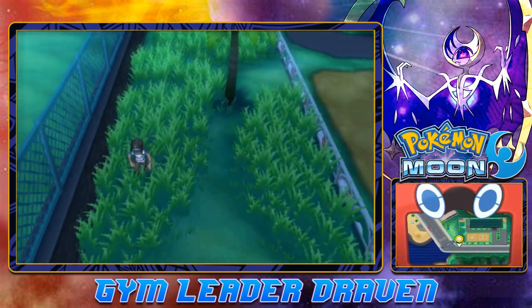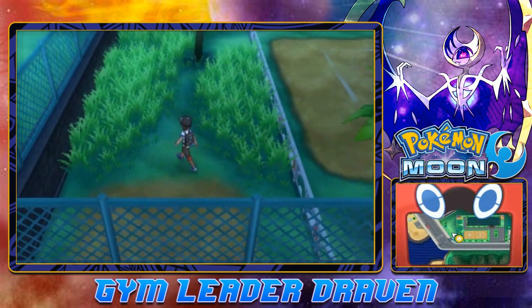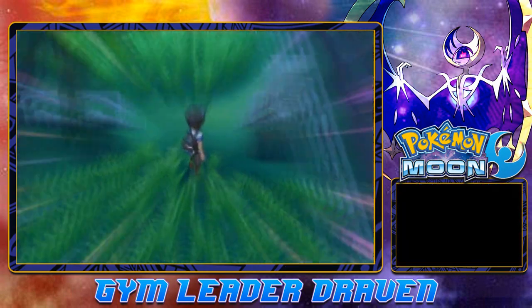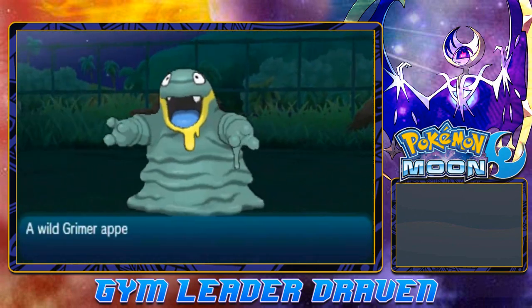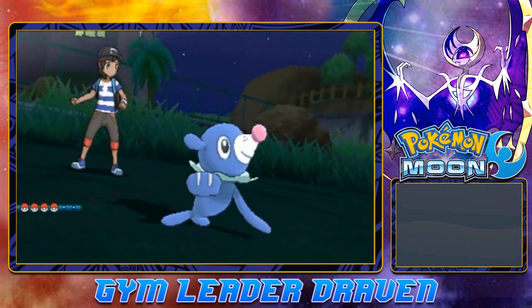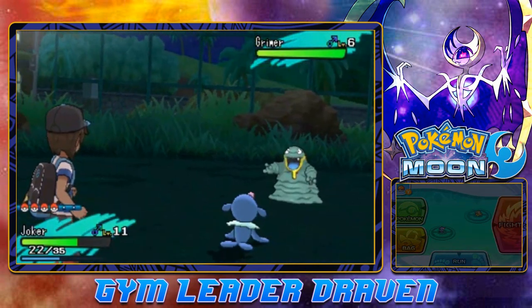Let's grab this item - we got ourselves a Paralysis Heal, which is definitely needed. And I wonder if we can find another Pokemon here. There are two other Pokemon you can find here. And would you look at that - Alolan Grimer! Now this is a Pokemon that I kind of want to use for the first part of my team, so let's go ahead and weaken this guy.